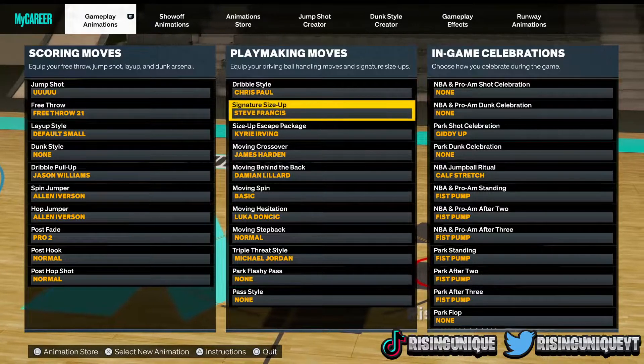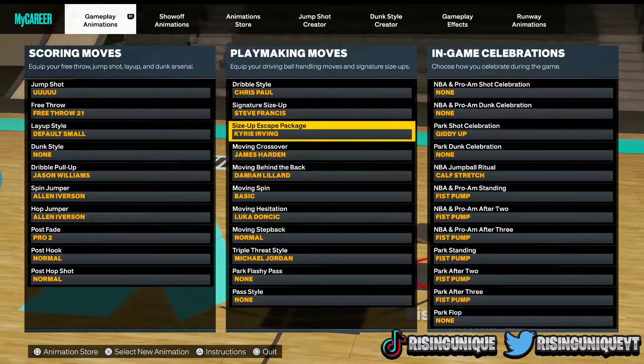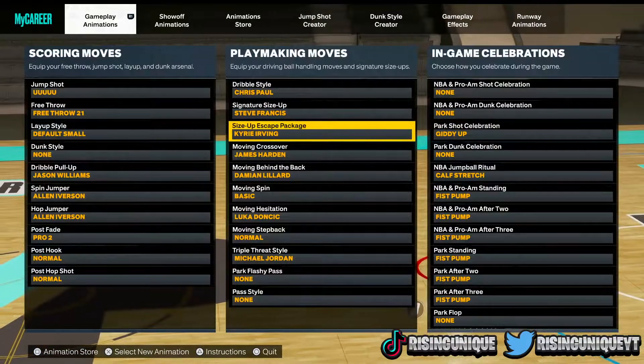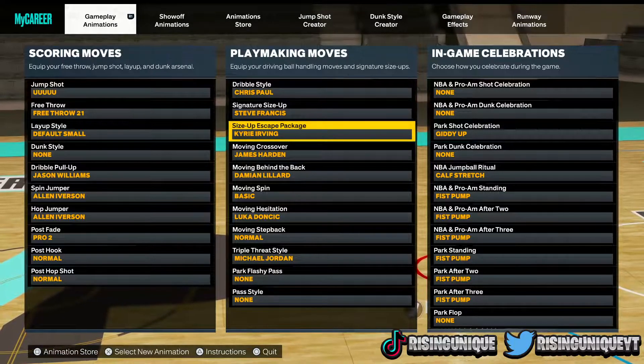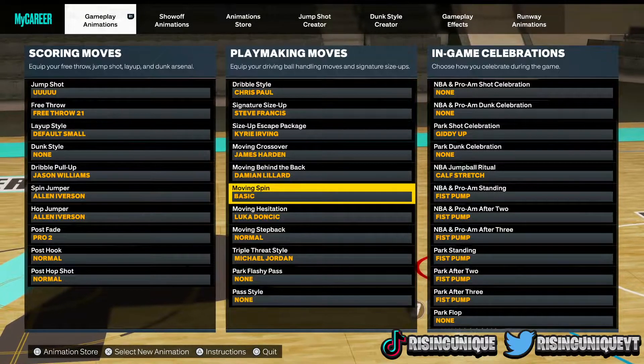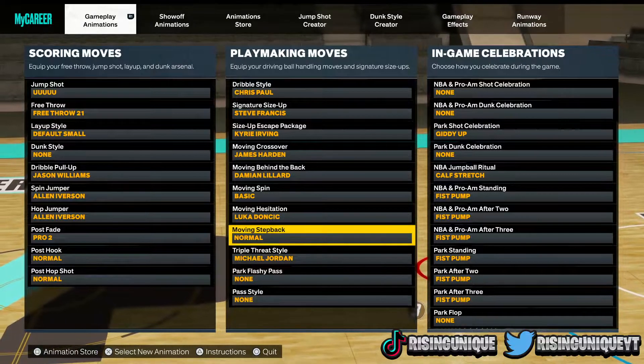So these are the moves right here. Chris Paul dribble style, signature size-up, and obviously Steve Francis — it's literally the best 6'9" in the game. For the size-up package, I do Kyrie Irving because it's my favorite. My favorite crossover is James Harden, my moving behind the back is Damian Lillard, my moving spin is basic, and my moving hesitation is Luka Doncic.